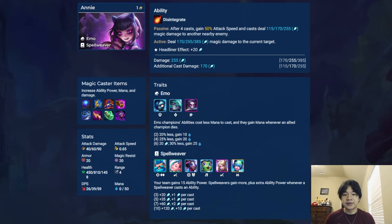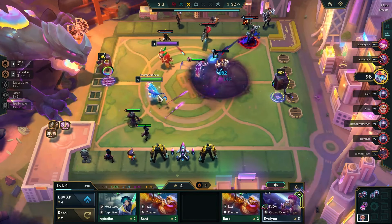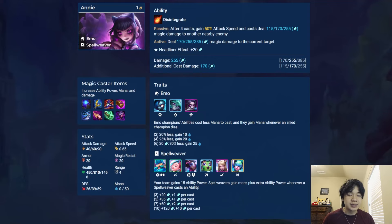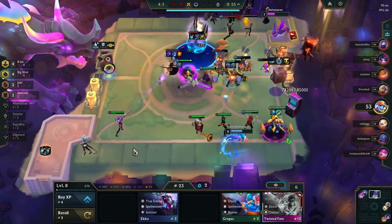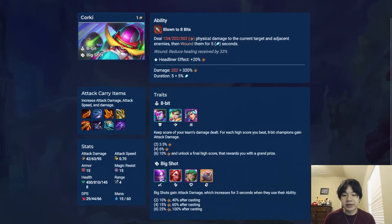Starting with 1-costs, our first unit is Annie. Annie is a ranged AP carry who shoots a single target fireball, and after her fourth cast each fight she gains bonus attack speed and her fireballs splash onto a second enemy instead. Her headliner effect gives her bonus AP. Next is Corki, a ranged AD carry who throws his bomb, dealing splash damage and reducing the healing of whoever gets hit. His headliner effect gives him bonus AD.